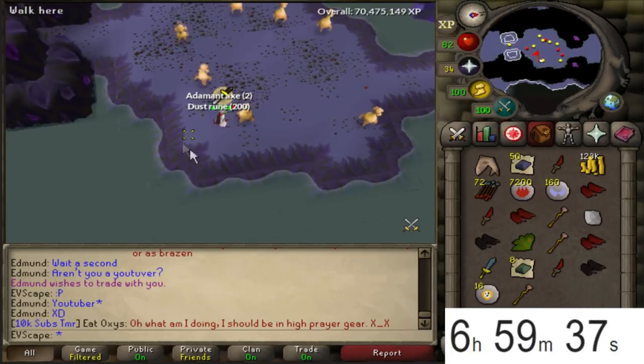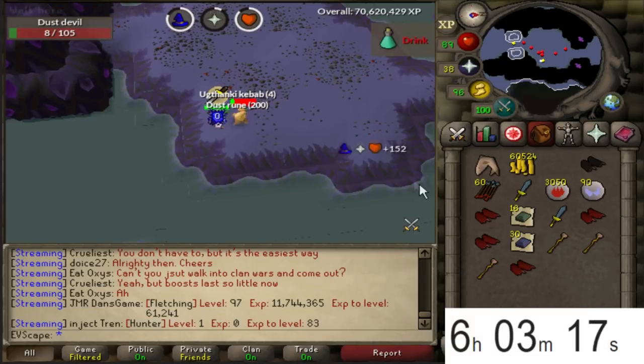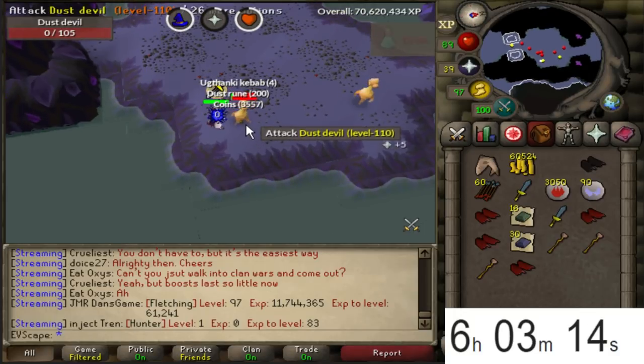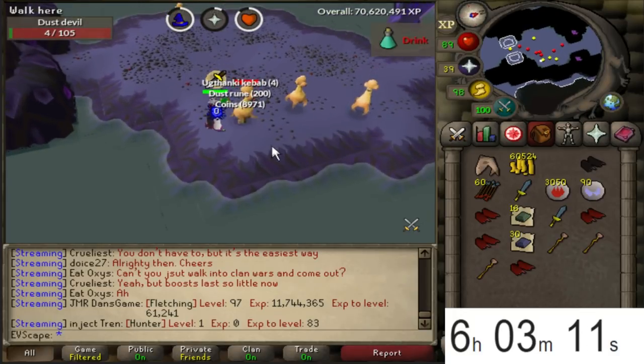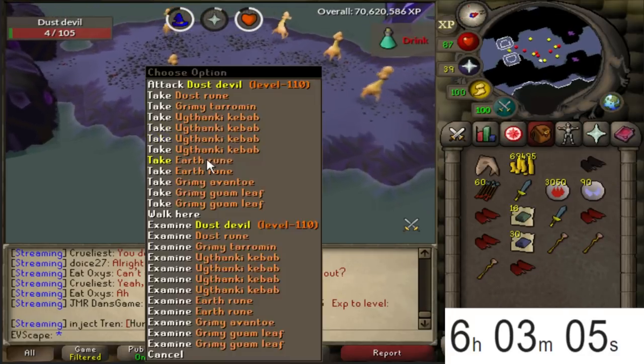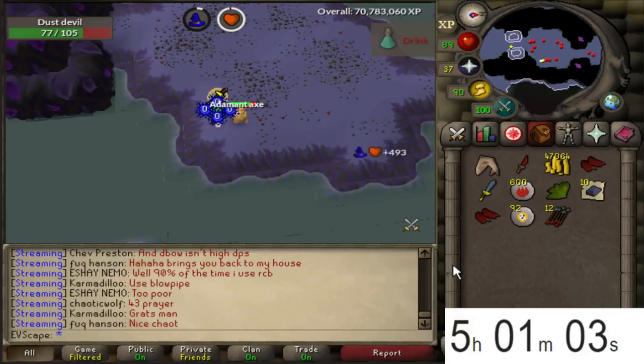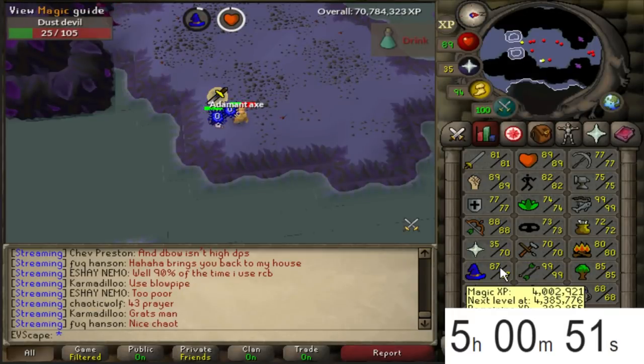Coming up to the end of hour number four. This wasn't a great hour - we only made 90,000 XP. The dream of 1 million XP over 10 hours isn't looking great, but the dream of making absolute bank while getting decent magic XP is very much alive. Approaching the halfway mark at hour five - I think it was around 100k XP. We hit level 87 magic, and we'll probably hit 88 by the end.